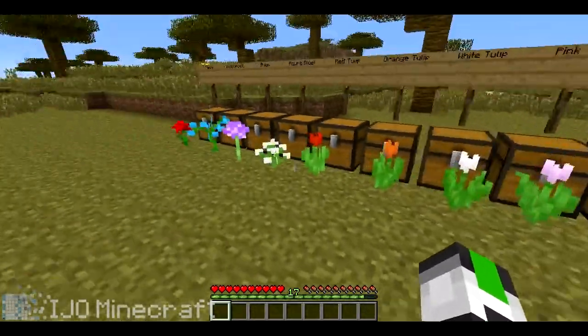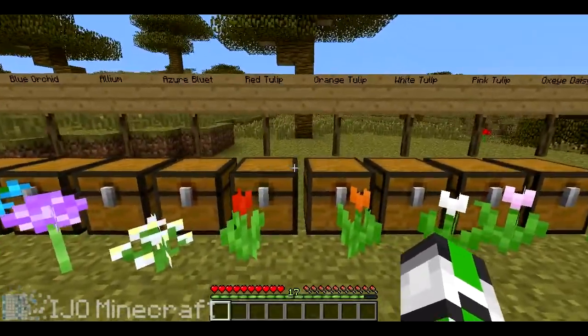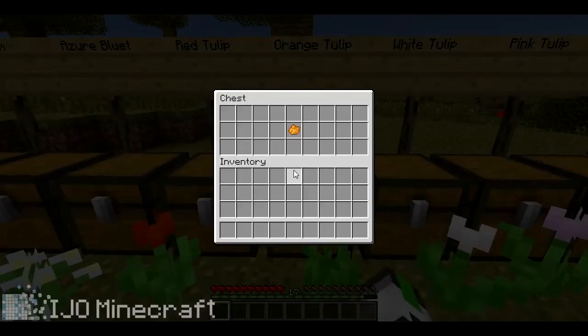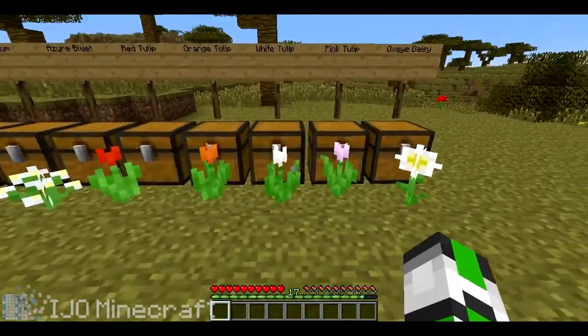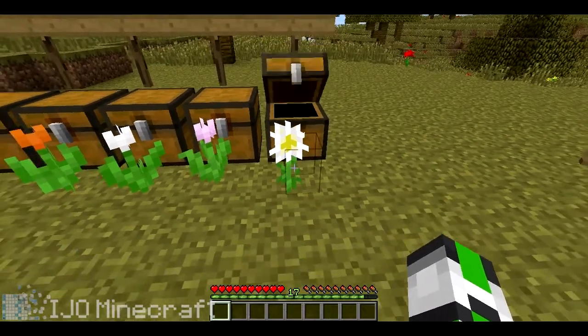I think with all these you only get one dye, except for the rose. With the red tulip you get one rose red, with the orange one you get one orange dye, and light gray and pink with the rest of them. And the oxeye daisy — you get one light gray dye.